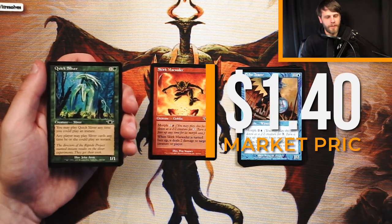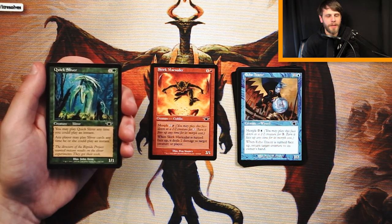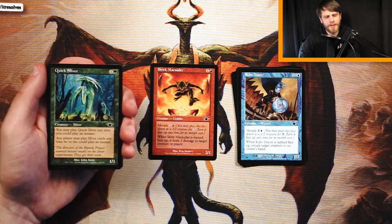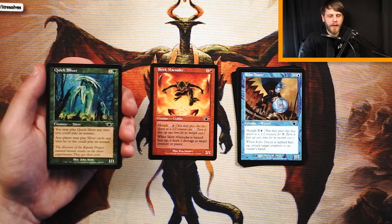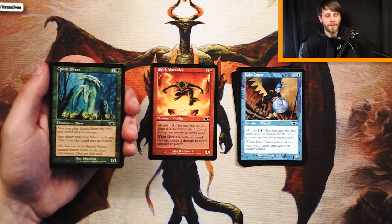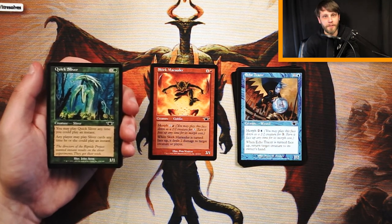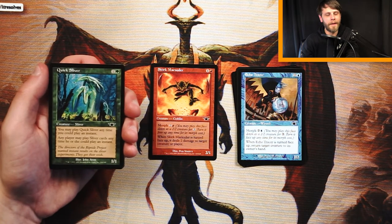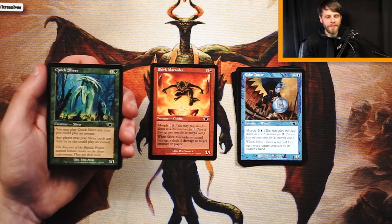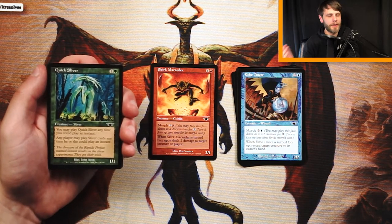Quick Sliver is a 1/1 for 1 and a green. You can play it anytime you can play an instant, and any player may play Sliver cards as though they were played at instant speed. It's not necessarily a reason to be in the Sliver deck, but it is a very powerful effect. If you're playing Slivers and have this out, you can basically just flash in your entire hand. The fact that this gives everything instant speed is pretty awesome, though it's not a reason alone to go Slivers.